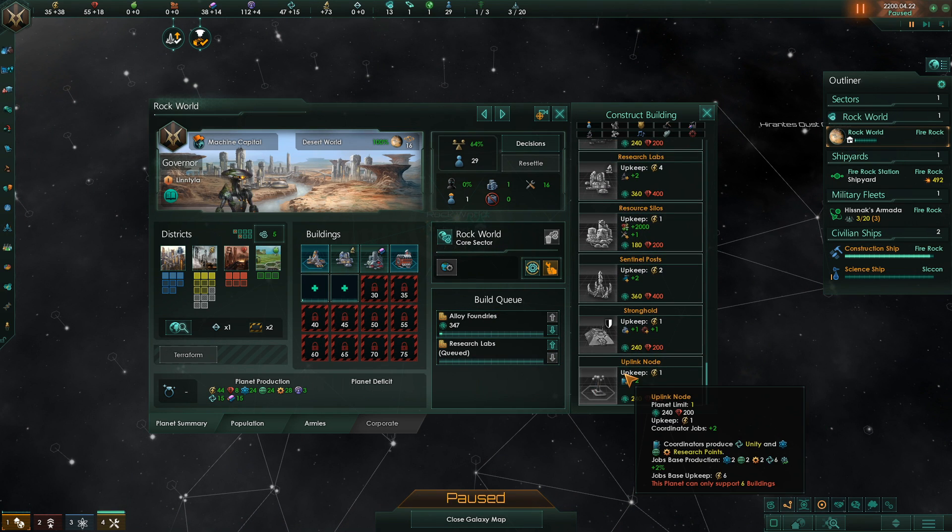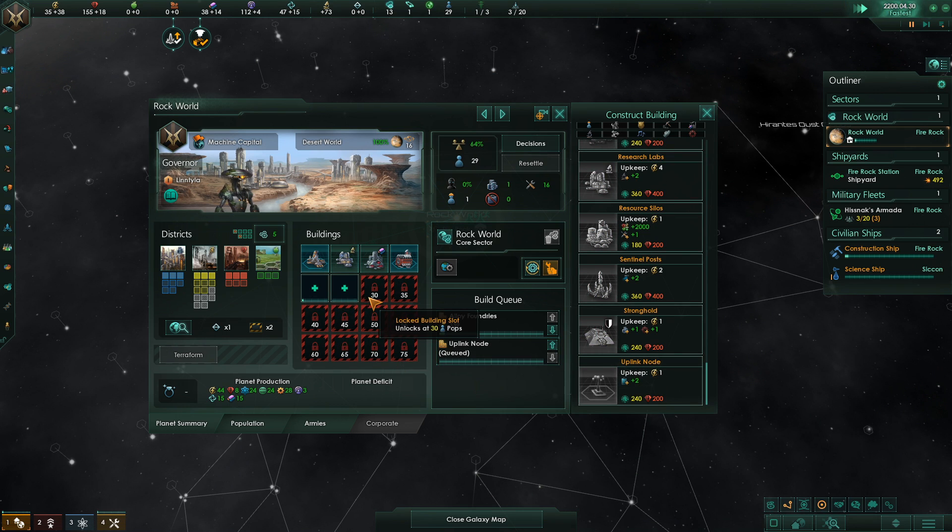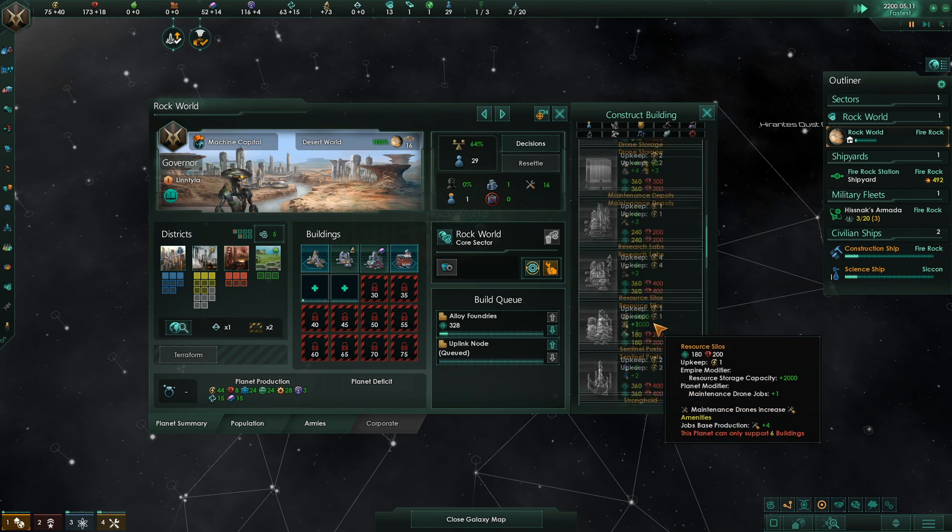Research or uplink node? The uplink node would give us plus 2% on our menial drones, which is pretty darn awesome, and a lot more unity. Let's go with the uplink node instead, then we'll build research, then we'll go back to more alloys.